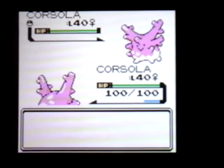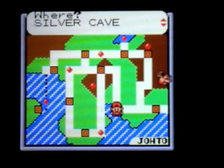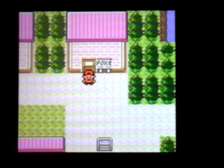So guys, that's how easy it is to get Corsola in Pokemon Gold and Silver. Make sure to leave a like, subscribe, and share this video with a friend, and I will catch you guys in the next episode. Bye bye!